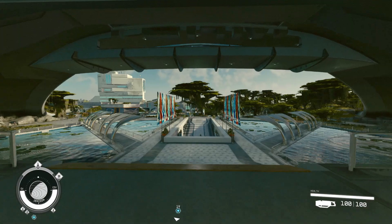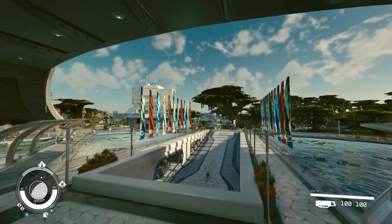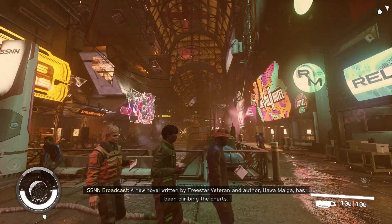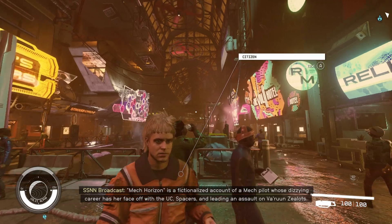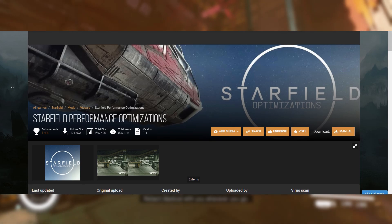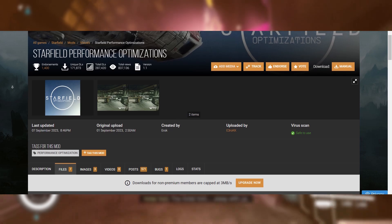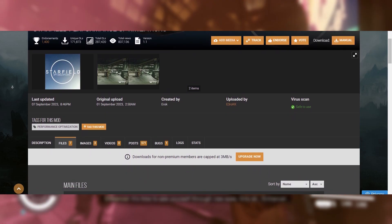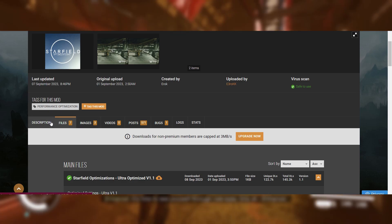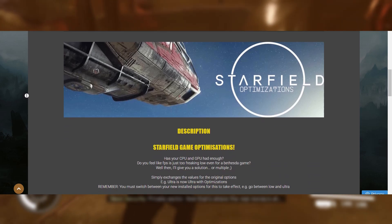So whether you want to boost performance while playing on ultra settings, or you're like me and want to get more frames on the lowest possible setting because your laptop is trash, here's how you can quickly install the Starfield Optimization mod. The mod we're using basically injects DLSS into Starfield. It's called Starfield Performance Optimizations, and it's on Nexus Mods. It's made by the user EROC, and this might be the simplest mod I've ever installed — so even if you've never installed a mod before, there's not really a lot you can mess up here.